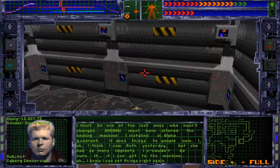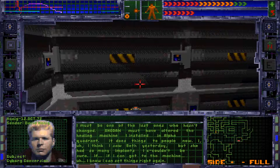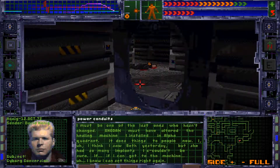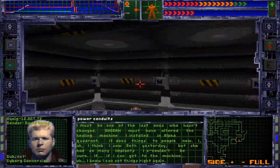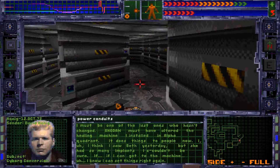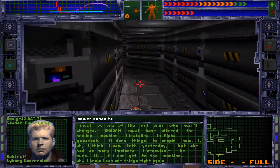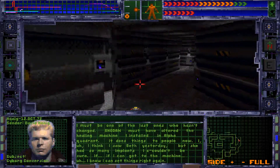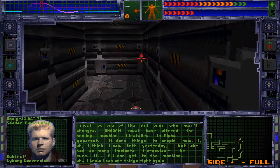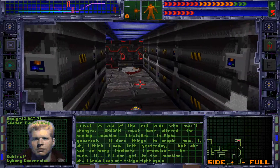Listen to this log: 'I must be one of the last ones who hasn't changed. Shodan must have altered the healing machine I installed in the alpha quadrant - it does things to people now. I think I saw Beth yesterday, but she had so many implants I couldn't be sure. If I can get to the machine, I know I can set things right again.'